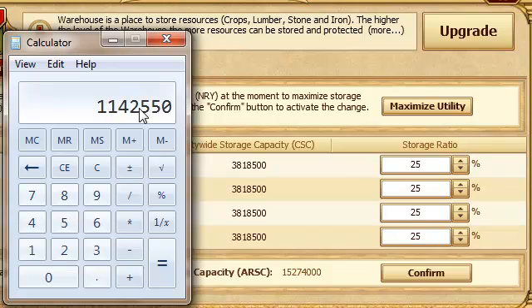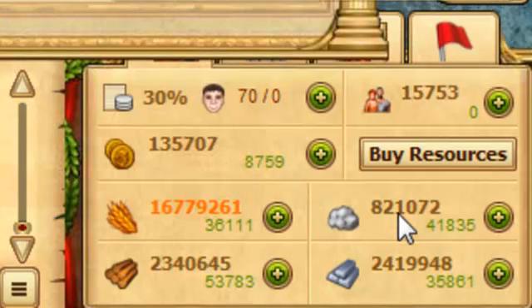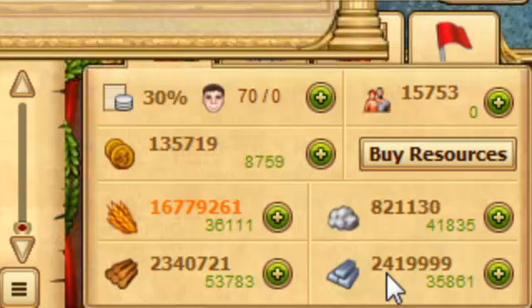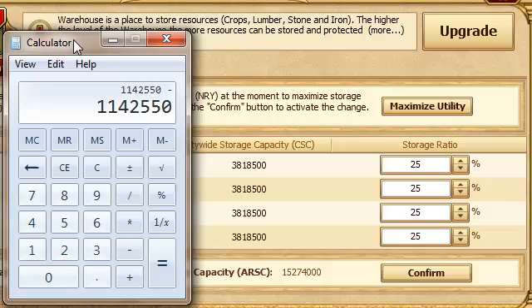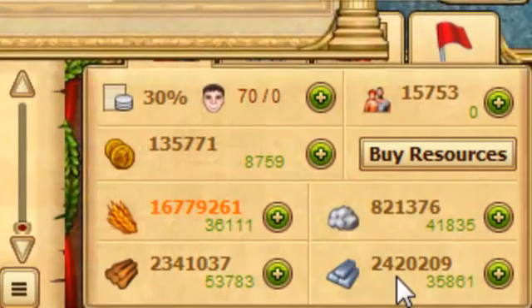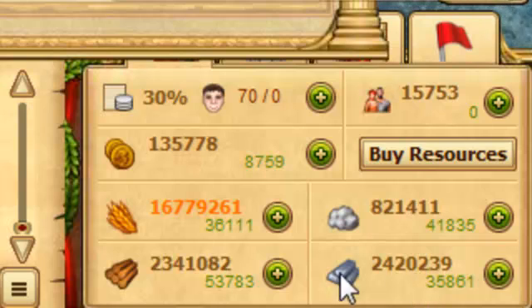Anything over that 1.14 million is going to get taken. If we look down here, we'll see our stone is safe but our iron is not — it's well over the 1.1 million mark, even though this value is brown. If we take this value and subtract our quantity of iron — currently 2,420,130 — we'll see that we currently have 1.2 million iron that's vulnerable to Maraud, even though this value appears in brown.